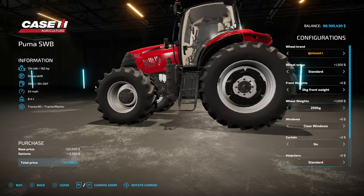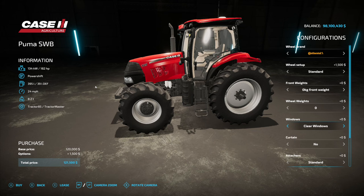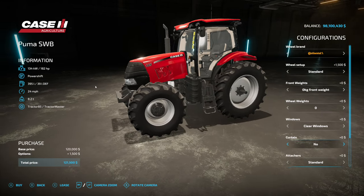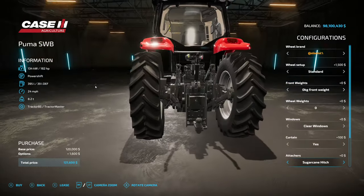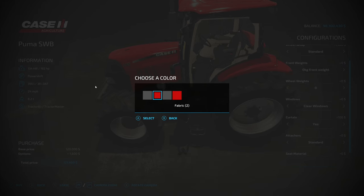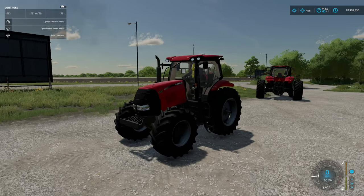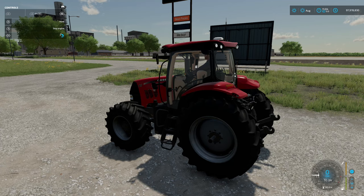Front weights: 200, 400, 600, and back to zero. Wheel weights: 200, 400, 600, and back to nothing. Windows: clear, mid, and dark — a little different from our Magnum mod. Curtains: yes and no — just one around towards the front. Attachments: standard and sugarcane — there's your sugarcane without three-point and here's your standard. Seat materials start with gray — so fabric gray and red, and leather gray and red — plus your license plate.